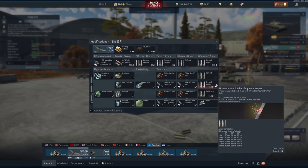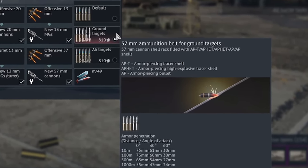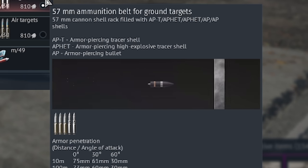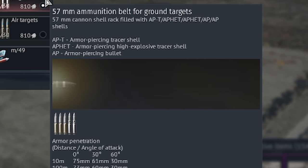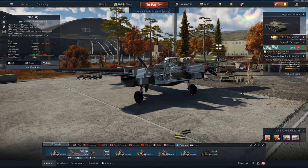This plane gets access to ground target belts, but there are three different kinds and two of them have the same icon, so I'm not sure how much of them are APHE - which is very good by the way. The AP one is absolutely rubbish. I think it's three AP and one APT, and then one APHET. That's pretty much how she goes. Why? I don't know.